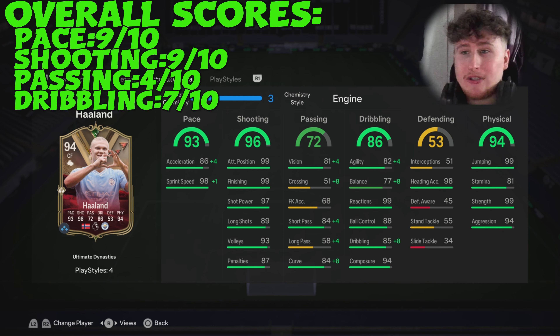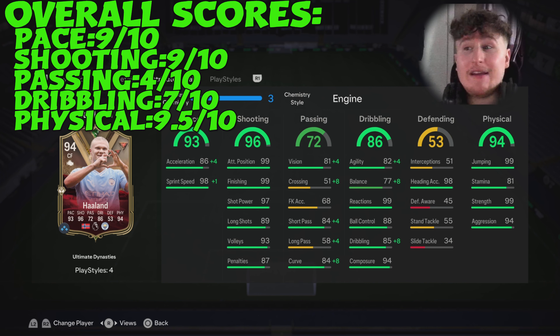For physicals, he's got good heading, really good jumping, really good strength, and good aggression. The stamina is 81, which lets it down a little bit. So overall I'm going to give physicals a 9.5 out of 10 — he's a very, very dominant card in the air and a very physical card. It's just that stamina is a little bit low to give it a 10 out of 10.